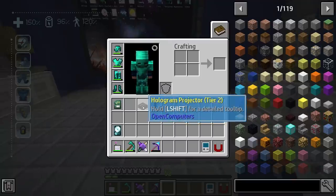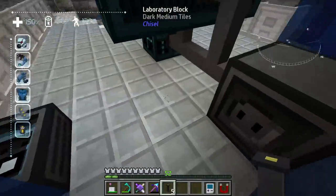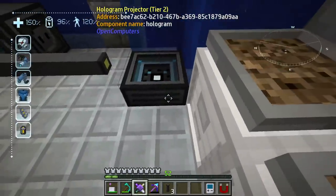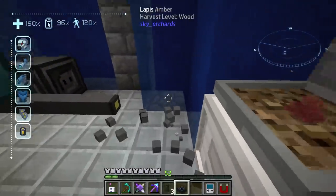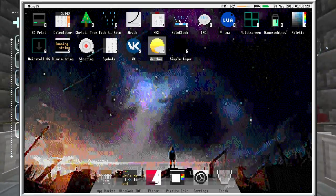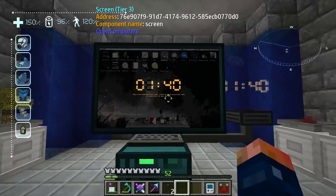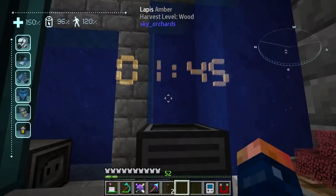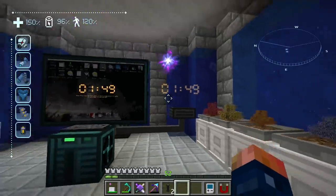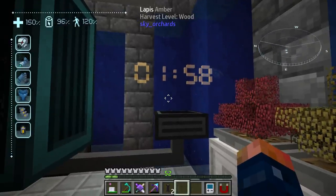I want to go over the Halo clock. I have a halo projector and some cabling — it connects to the bottom. That's the screensaver; we can change that. Let's load up Halo Clock. It says: press R to randomize clock color, scroll to change projection scale, press Enter to save and quit. Oh cool — that is so cool, look at that clock! It doesn't get better than that. Yes, you can use this to fully control a functioning clock.